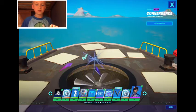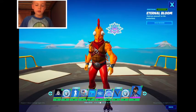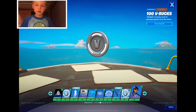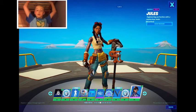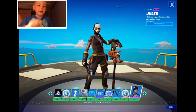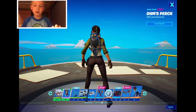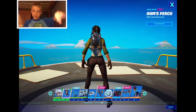Convergence glider, Eternal Bloom, dive knives. A hundred V-Bucks. The Jewel skin — or you know her as the Engineer. That's a cool shadow style. Master engineer spray, Ohm's Perch. I'm level 42, so I just got that today.